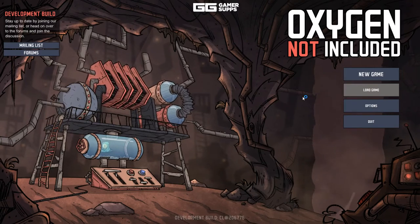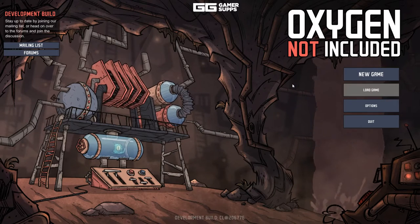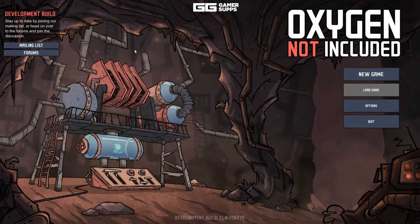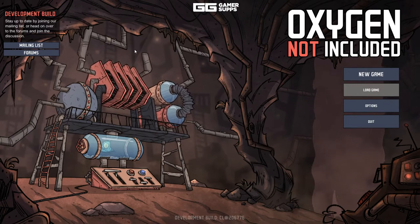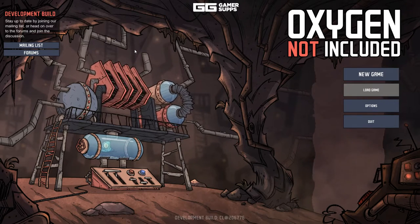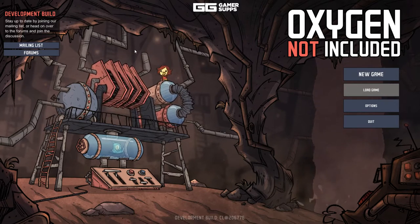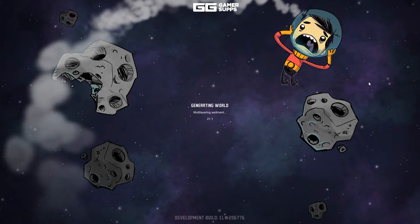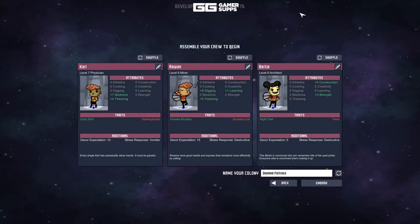Welcome to what I guess will be a let's play of Oxygen Not Included. This game is in alpha — you can get it on Steam, I'll put a link in the description. It's $20 for this build before it goes to early access. I'm not sure if I'm allowed to record it, but we'll find out. This is also the first time I'm playing — I have no idea what to expect. It's kind of like Rimworld.